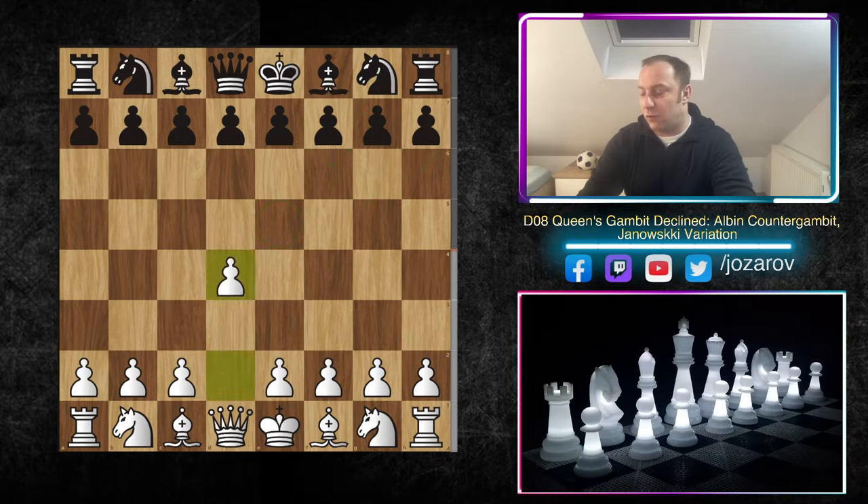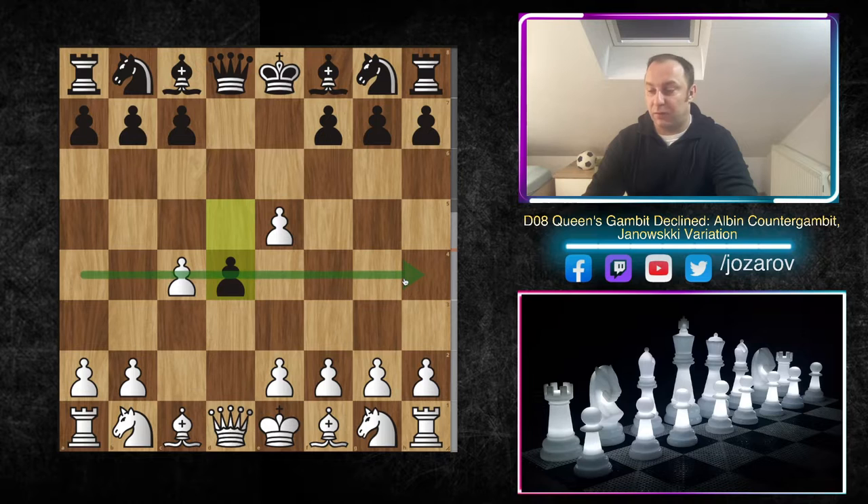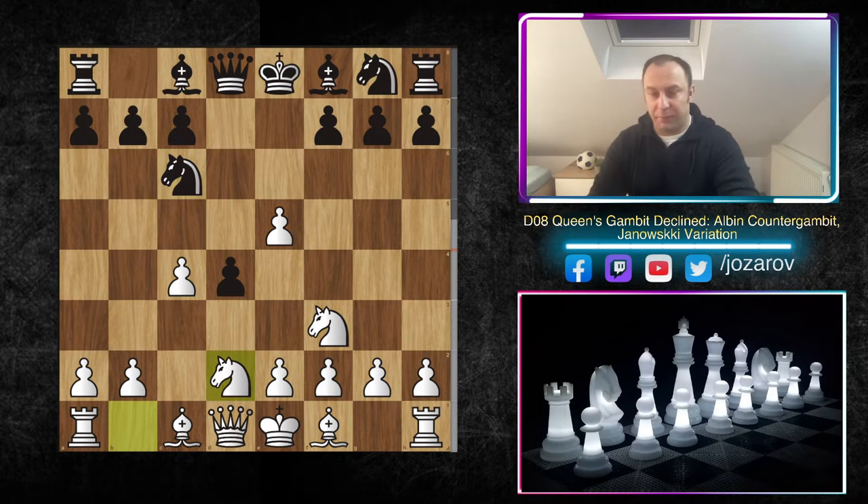After the first moves d4, d5, and c4, we have the Albin Contra Gambit move e5. After dxe5, nothing is wrong with White's position so far. Black will play d4, attacking your side of the board with a pawn expansion in the center. We play Nf3, and after Nc6, my recommendation is always the move Nd2 — in order to play Nb3 and recapture the pawn on d4.